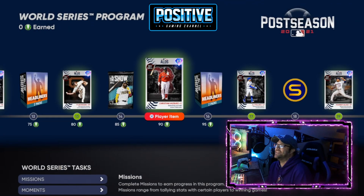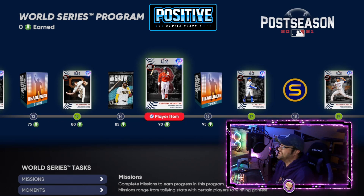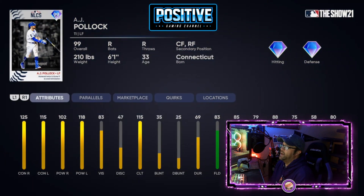We did get a catcher — Christian Vazquez here for the Red Sox — so you can build an all-postseason squad, which is important. AJ Pollock here, left fielder for the Dodgers — that's a nice card at 99.